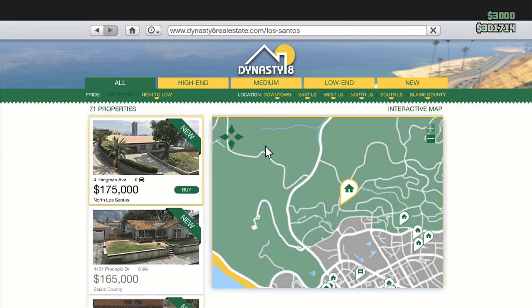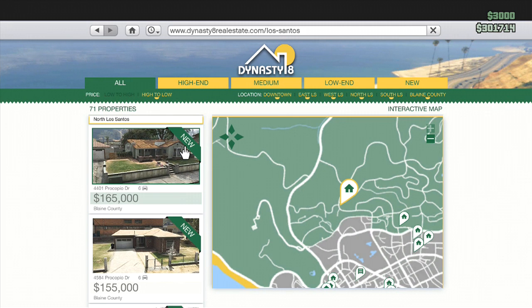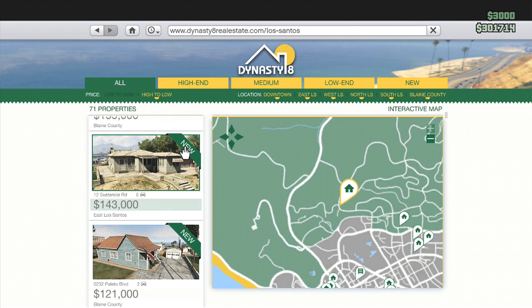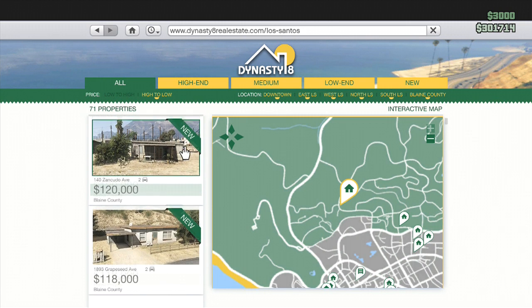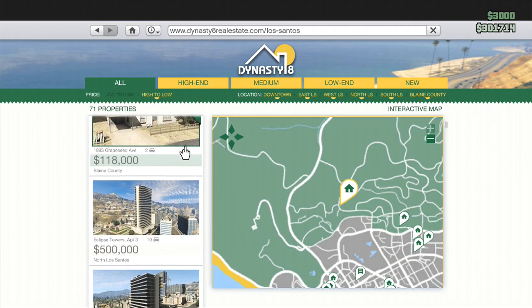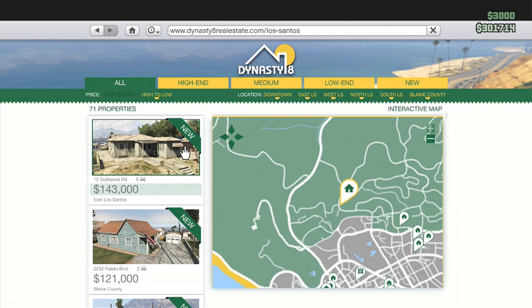The update is just a patch update at the moment. We have some new houses: four Hangman Avenue at 175k with a six car garage, and 165k Procopio Drive. These are in Blaine County — lots of them in Blaine County, East Los Santos. Look at these, they are just awesome little villas, absolutely brilliant.